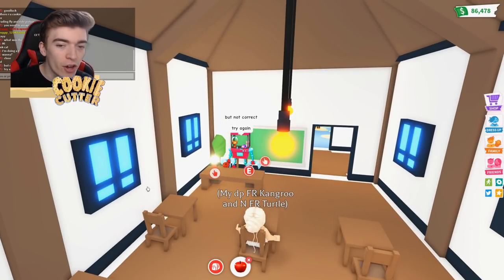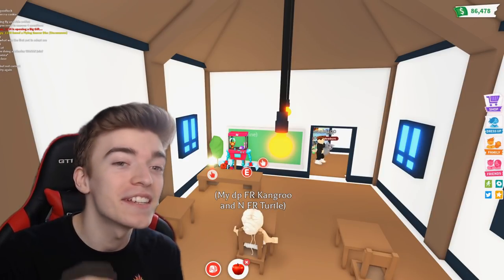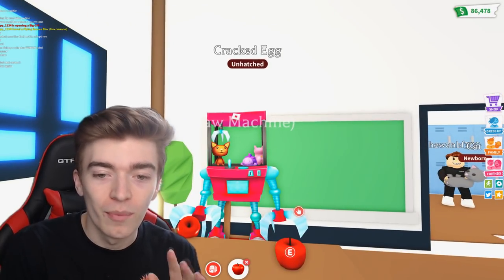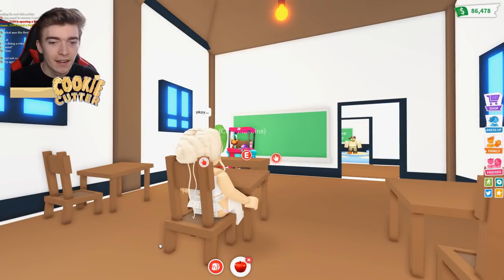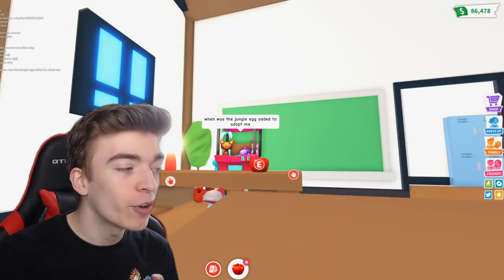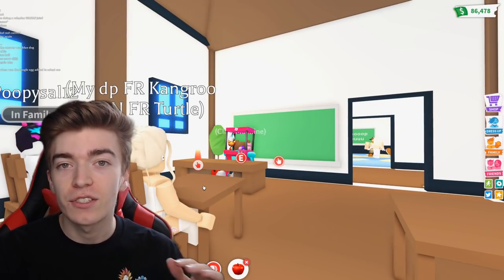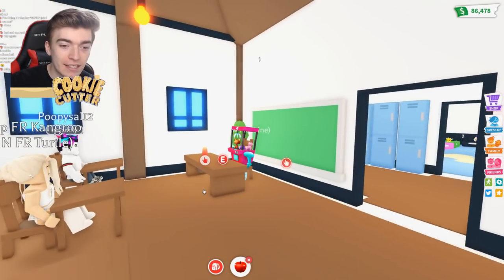I said close, but not correct. We're going to let them try again because I really want every single person to win a pet from the claw machine. They just put a sad face. The next question is: when was the jungle egg added into Adopt Me? The correct answer we're looking for is August 31st, 2019. This is when the jungle egg was originally released.